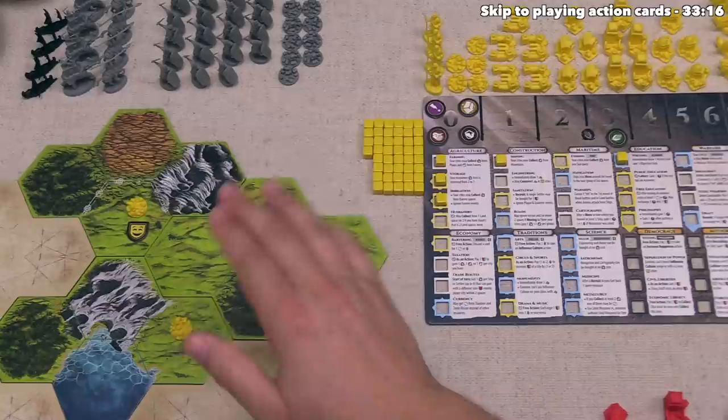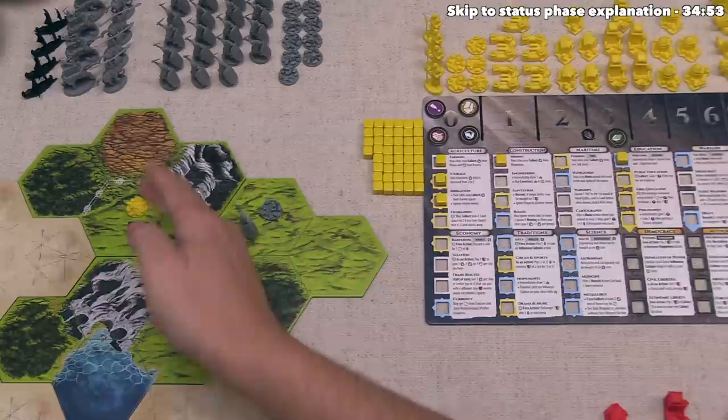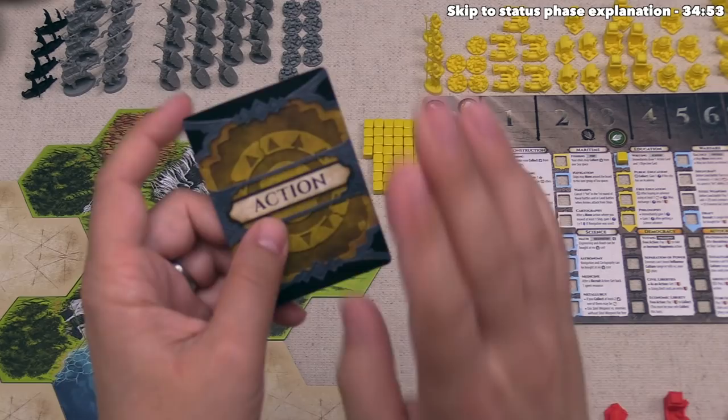Now that they have two cities, that means they could construct a building into either of those, but they don't currently have enough resources to afford it. With that in mind, they've decided to activate this city to collect. Normally they would just take two, but at this point they've decided it's time to reveal one of their action cards.